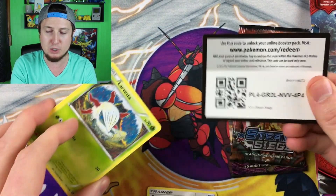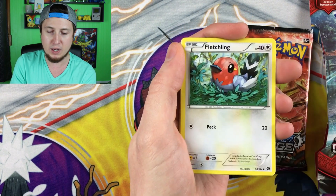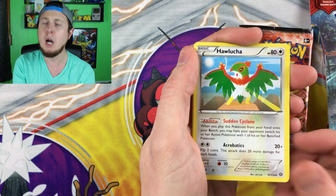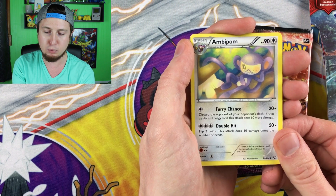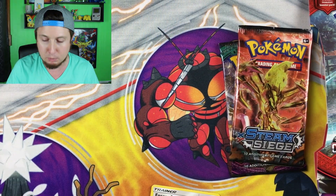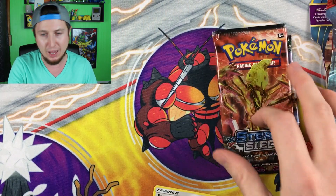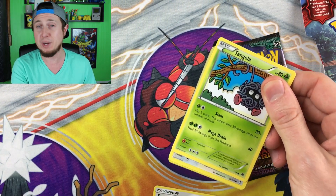Steam Siege is the last booster pack from the shiny Tapu Koko box. Another code card for you guys — we've got to do three instead of four. We have a Larvesta, a Fletchling, an Oshawott, a Sneasel, a Chesnaught, Seedot, a Hawlucha, a Tangrowth — look at that monkey chilling on the tree branch having a nice relaxing day, probably in the sun while I'm here in negative five degree weather. A Rufflet and a Nidoking.